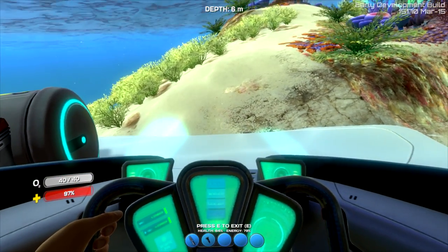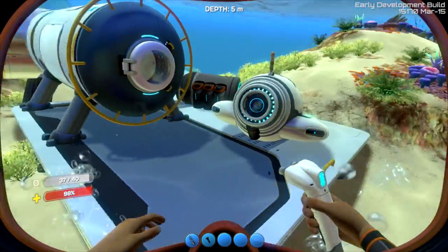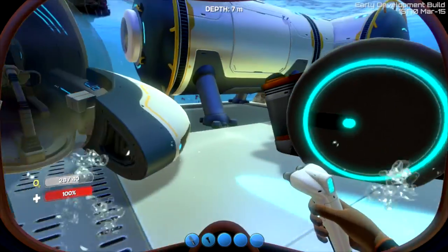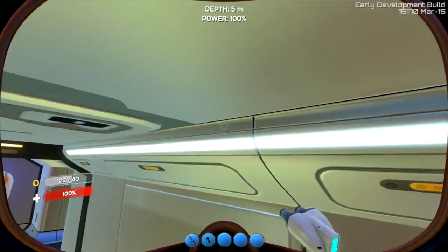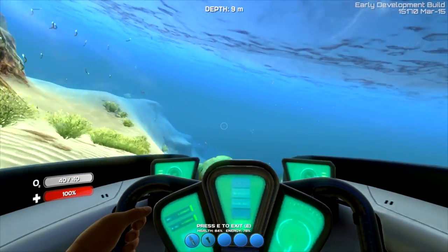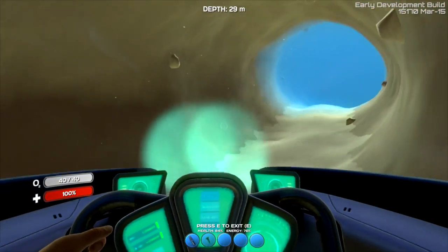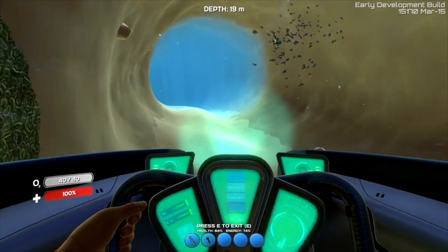I wonder if I can just chill here and get energy. It is a little damaged but it looks alright. I hope it's gaining energy somehow. I mean there's a power generator here - you gotta assume this thing's getting energy. We're in the future, right? This thing is not getting energy by the way guys. I don't know how to get this thing energy. Let's go down the creepy bunghole of the sea. Well, that led nowhere, so we're gonna head back.